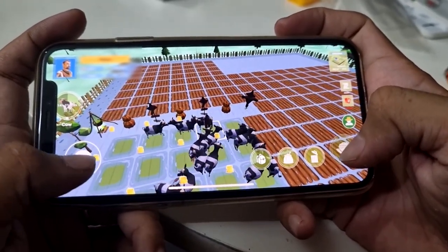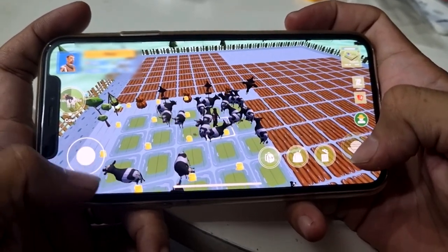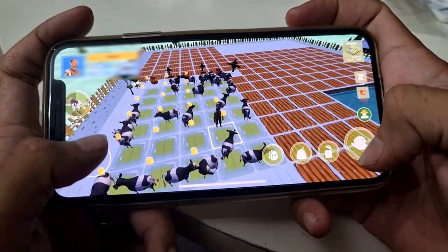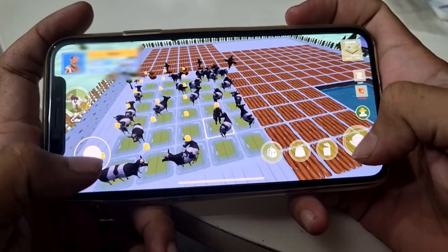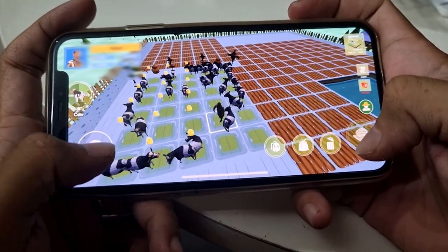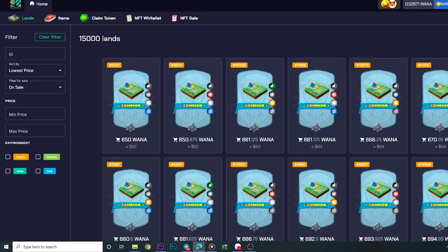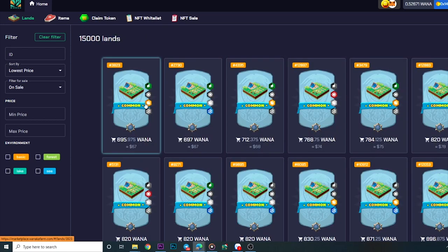Now I will show you the gameplay on the phone. I will take an Android phone for example. Please download the APK file from the website and install it directly, then login with your email and password just like on the computer. As you can see, the game is playing on a non-default land that costs around $100 to buy. I have a lot more space to grow items. You can also invest in a land from marketplace.wanacafarm.com and deposit it into the game to use.